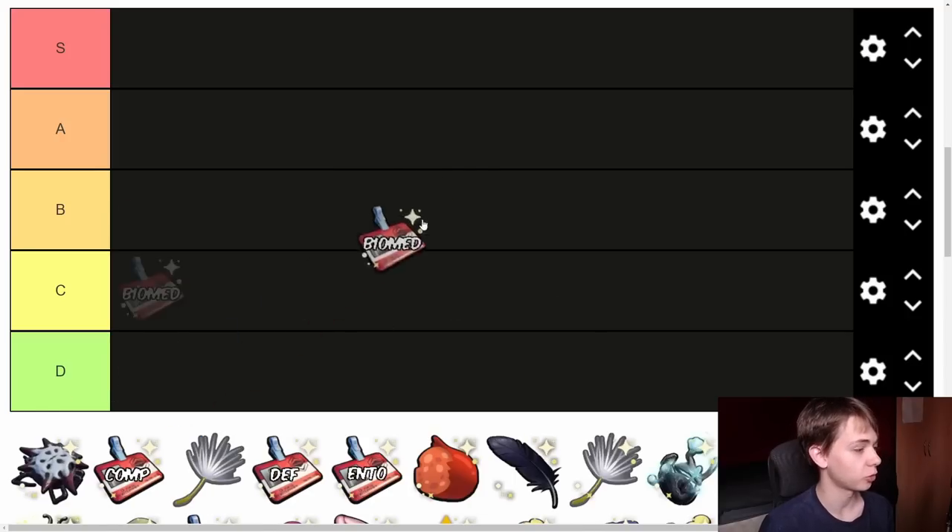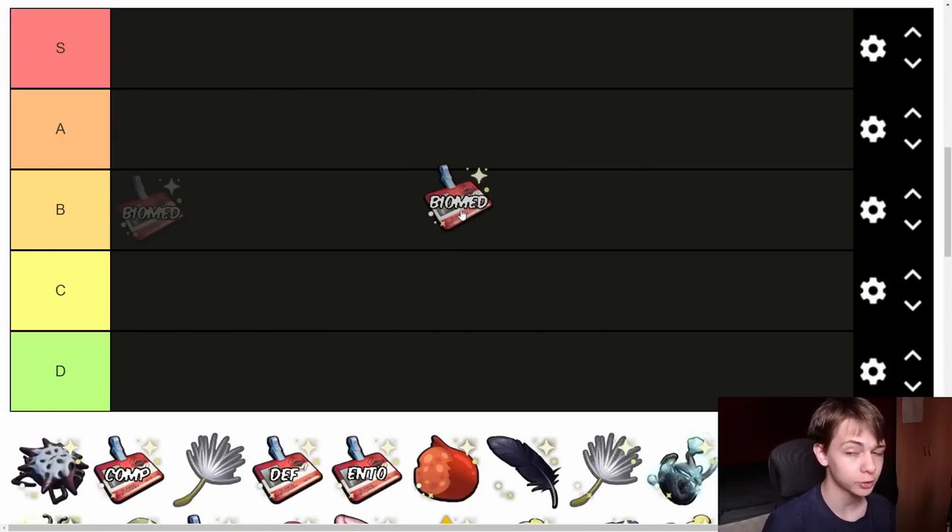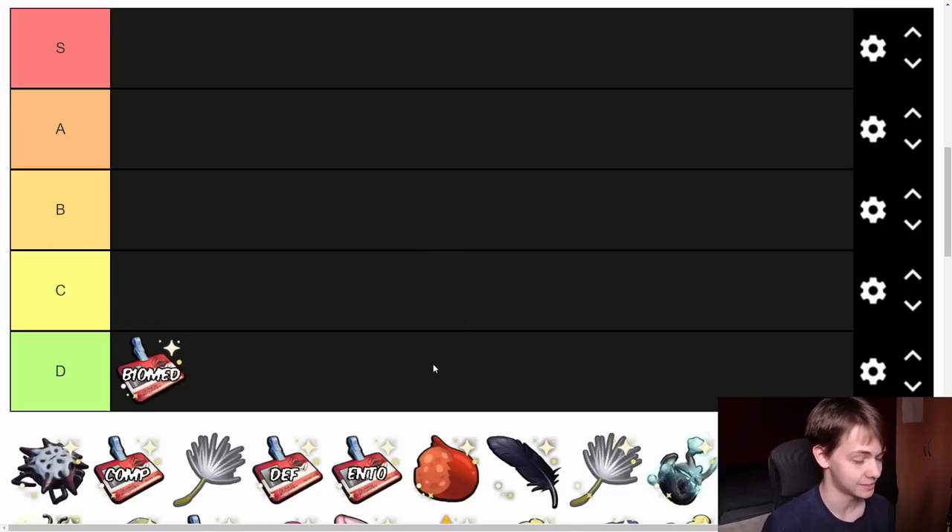First up we have the Biomedical Badge. This badge will give you trickle regen, but it will convert your food at a much quicker rate, so you'll start starving very quickly but gain extra regeneration. It's a guaranteed drop — you dig it up in the sandbox. I'm going to put this in D tier. I never use this; it's not worth using. If you want extra regeneration, use a bandage, ladybug armor, or sticky slop. Don't use the Biomedical Badge — your food drains really quickly with it.